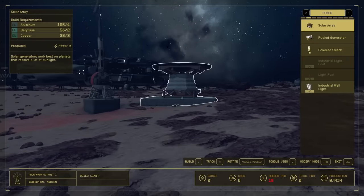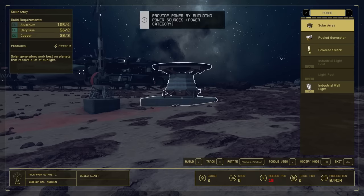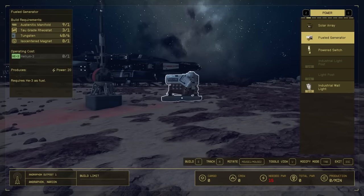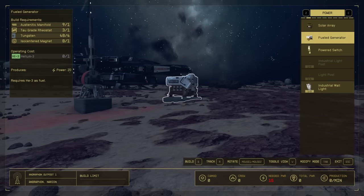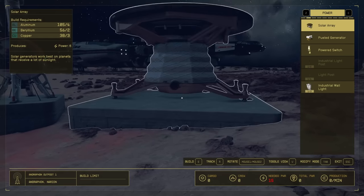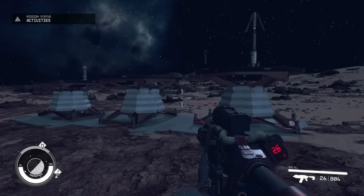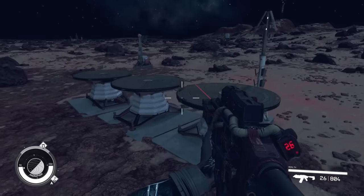At the top right you can cycle through different things to place — we have extractors and power. We have solar arrays, fuel generators, power switches, and lights. A solar array is going to give us 6 power and a fuel generator is going to give us 20. Unfortunately we don't have any Helium to operate the fuel generator right now, but once we start harvesting Helium we can upgrade to a fuel generator instead. So we're going to place a couple of solar arrays down. To power our 3 extractors we're going to need 3 solar arrays, which will give us 18 power.